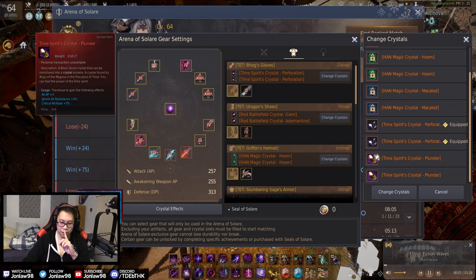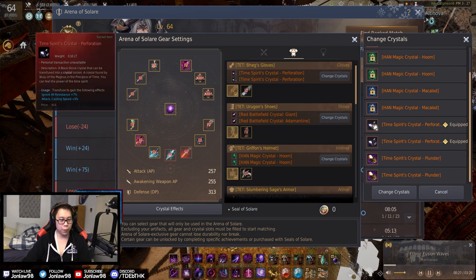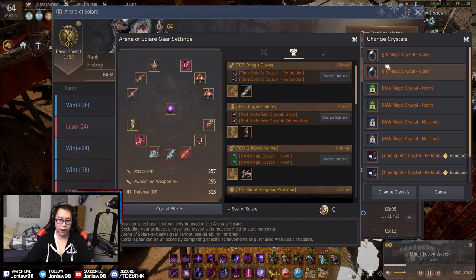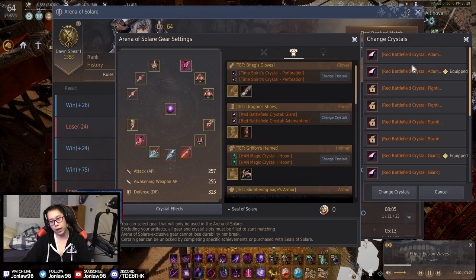For gloves with perforations, by default you get vipers with 40 extra accuracy, which is solid. I've been testing plunder versus perforation crystals. The ones I use give ignore all resistance plus attack and casting speed at seven and five percent. The alternative gives more damage, lower ignore all resistance, and higher critical hit rate. I think both are solid, but the key thing I've been testing is ignore all resistance — it increases the chance your CCs like Wheel of Fortune actually connect and float the enemy.